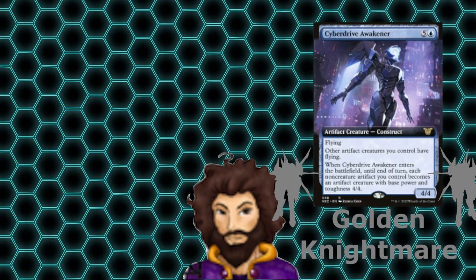Last up, and the golden nightmare of the deck, is Cyber Drive Awakener. For 6 mana and a board full of clues, we're going to have a ton of flying 4-4 creatures ready to swing out and end the game out of nowhere. Our opponents won't see it coming — they'll see some creatures, a lot of clues, whatever — and then all of a sudden BAM: my 20 clues are actually twenty 4-4 flying creatures. I win?